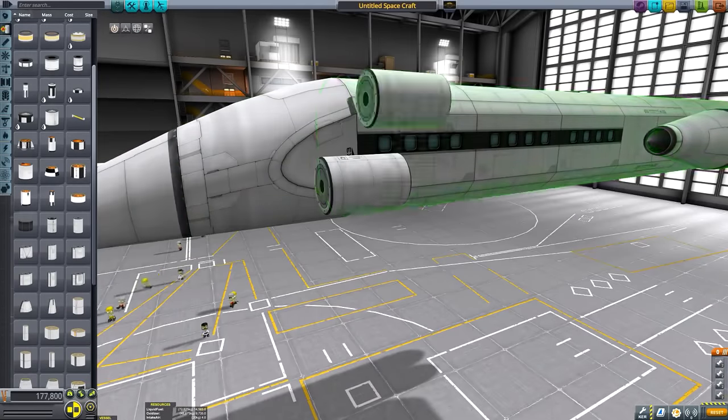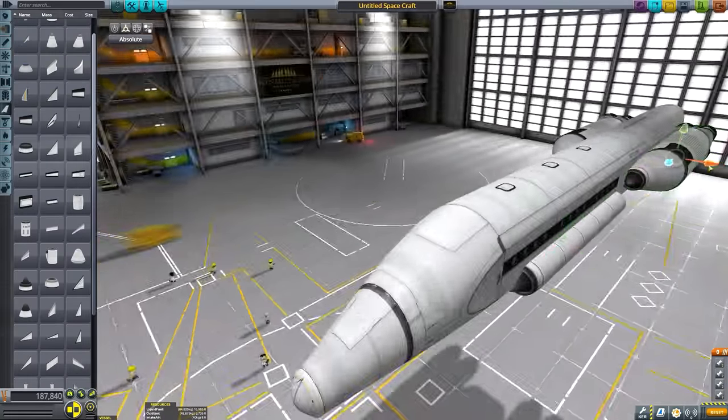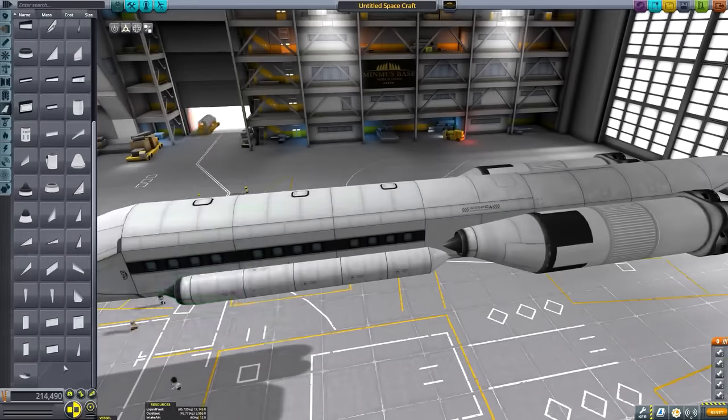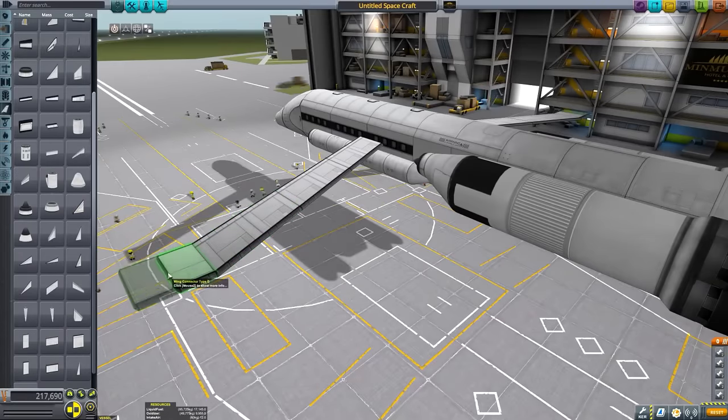If you care not for timelapse builds then you can skip ahead to 5 minutes 20 to get to the flight itself, but it would seem that the majority of you enjoy the builds, and given that this ship's design is heavily centred around its unique aesthetics, I thought it would be a good candidate for a speed build video to place before the mission itself.